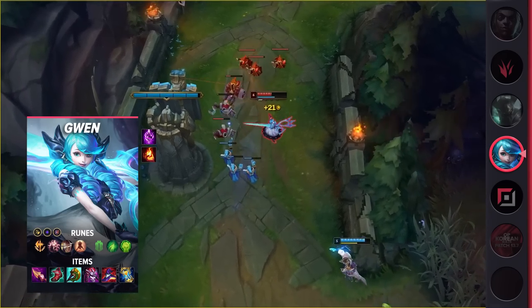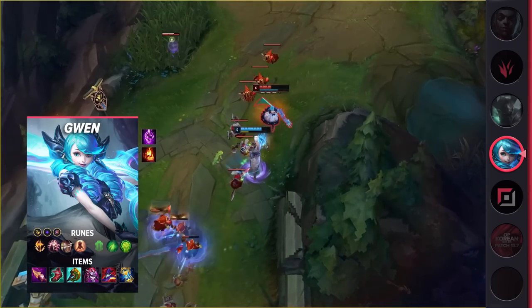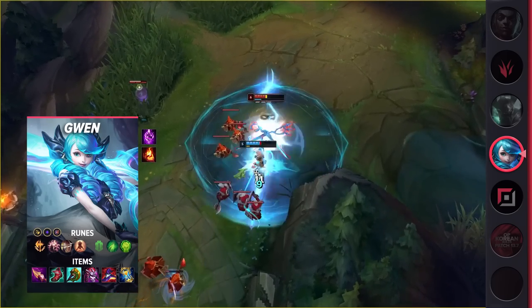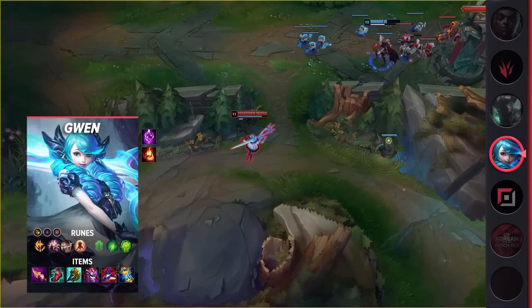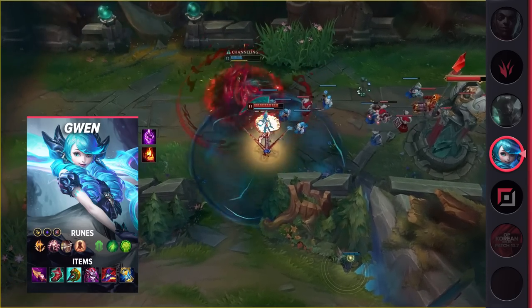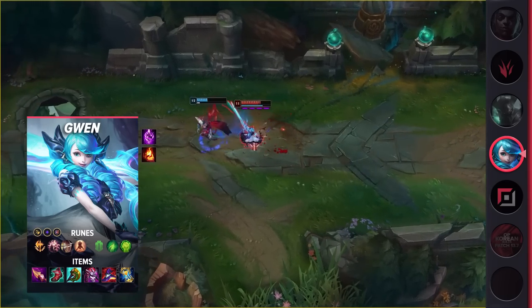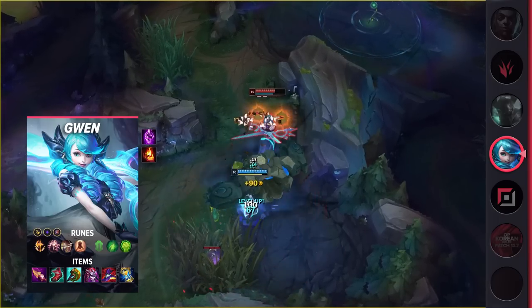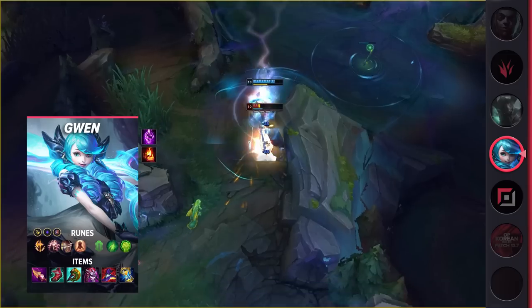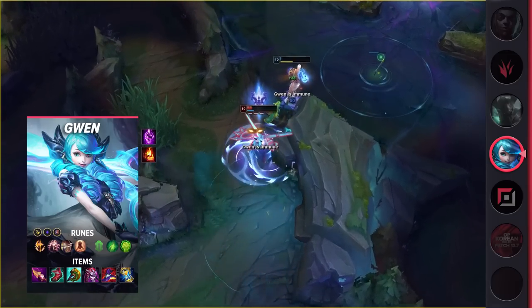Gwen offers a weak laning phase, but to make up for it, she's easily one of the best scaling champions in the game — unable to be matched by neither tanks nor fighters. Whether you choose to split push and win the side lane, or group up and dominate the teamfight, she can easily adapt to your every need. Just keep in mind that it'll take a lot of practice and time in order to use her to her full potential. Overall, Gwen is a solid pick that only gets better the more you practice her.